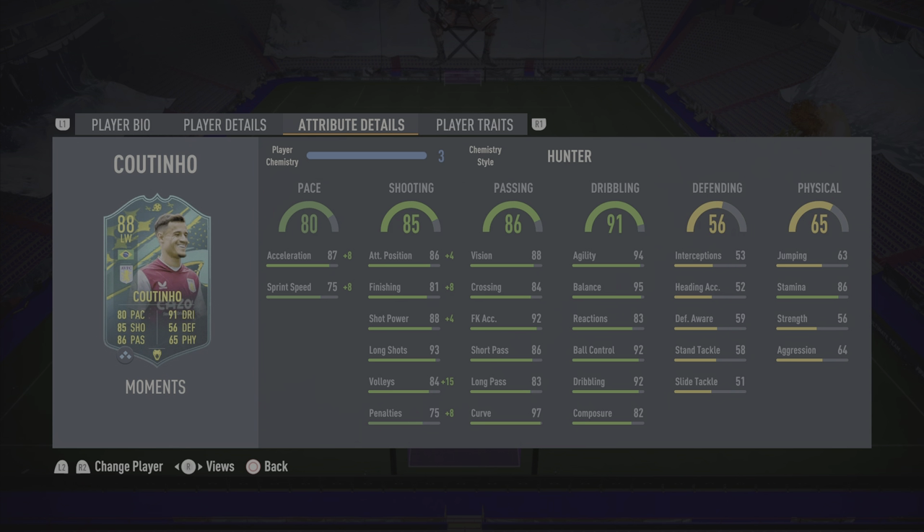Heading into the attribute details: pace with the Hunter chem style — I see no issues. This guy is very fast on and off the ball, makes runs in behind, though sometimes the fullback can catch him so you do have to slow down. He doesn't have the sprint speed to burst through from the halfway line but the acceleration carries a huge part. Pace gets an 8.4 out of 10. Shooting is very good — he tucks away everything, left foot, right foot, long shots included. Shooting gets 8.8 out of 10.